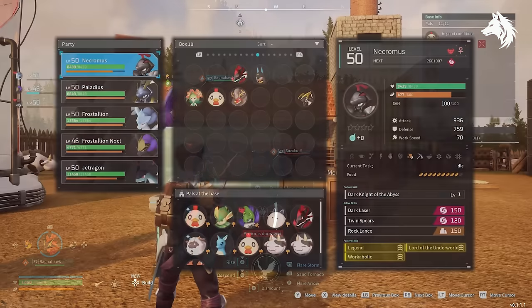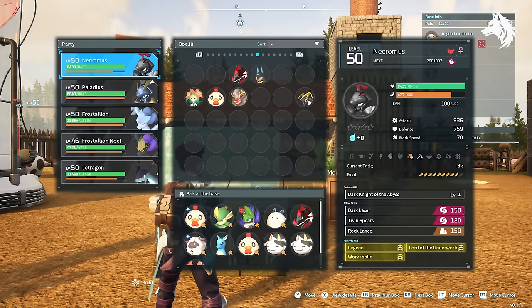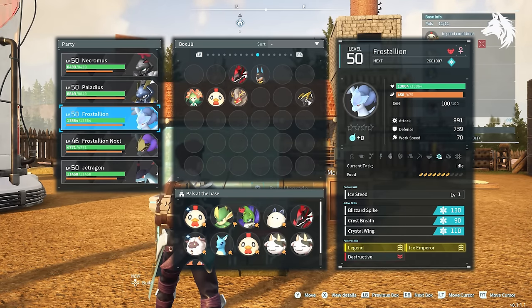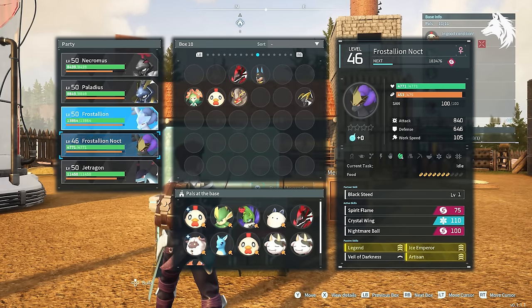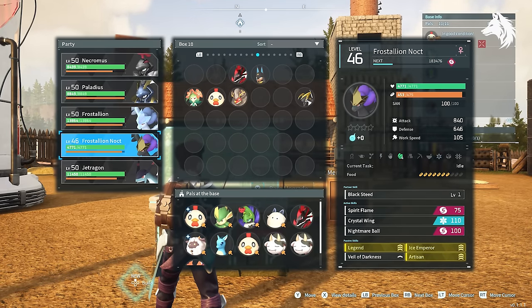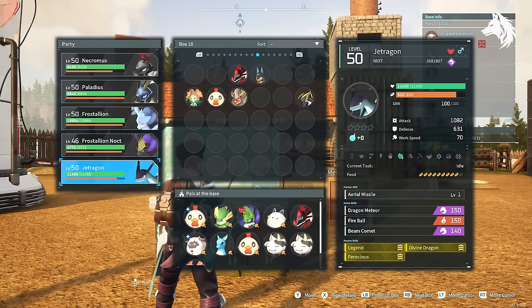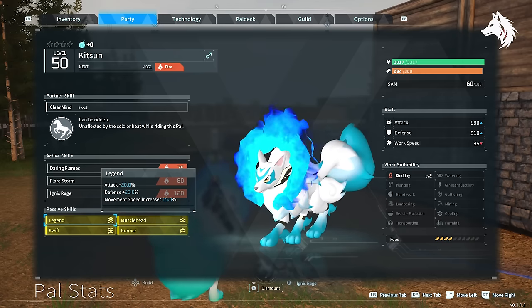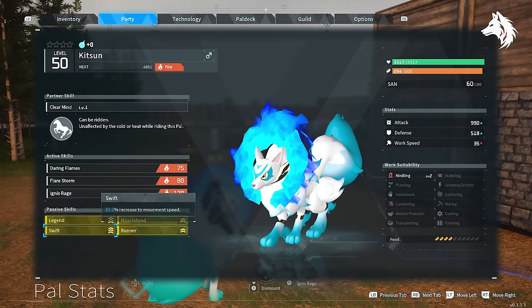What about legendary pals? The fastest ground legendary pals are Palladius and Nechromis, both with a speed of 1400, but they're only slightly faster than Pyren. Jetragon is of course the fastest mount in the game with over 3300 base speed movement. He does have the word 'Jet' in his name, so you can expect him to be fast, but you can't build his saddle until level 50, making him a mount you cannot use until the very end of the game. At that point it's definitely worth it because he goes over twice as fast as any other mount.